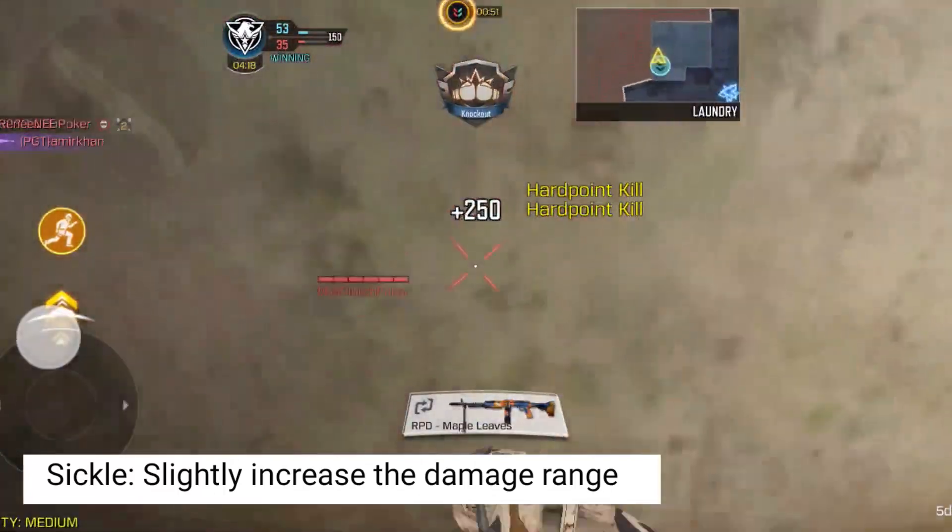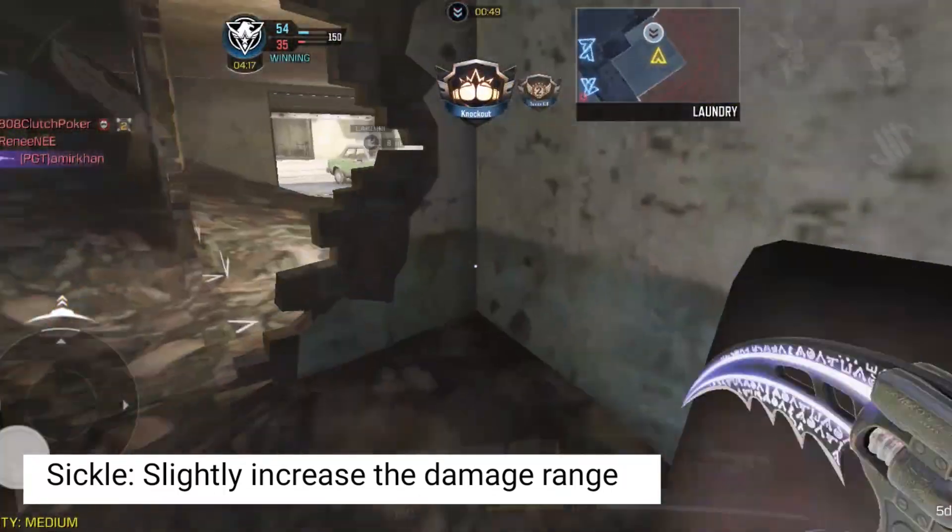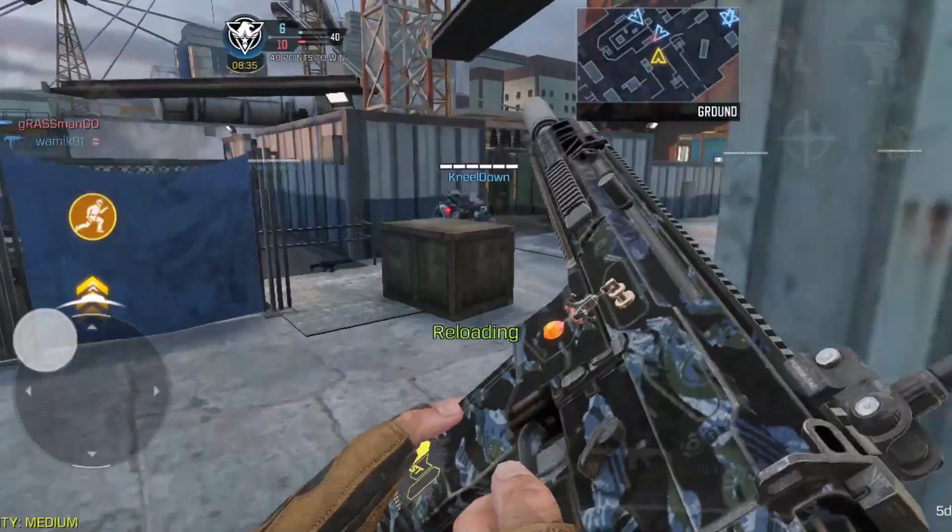For the sickle, they have slightly increased the damage range — sickle got a buff, because the sickle was nowhere near a good melee weapon and it wouldn't be fair to leave it there.